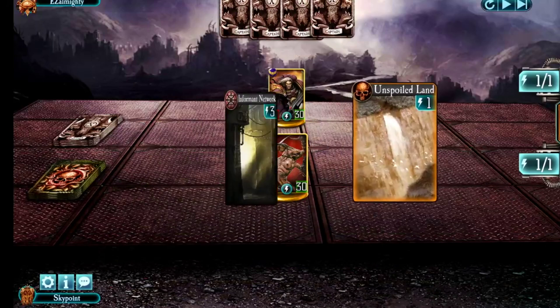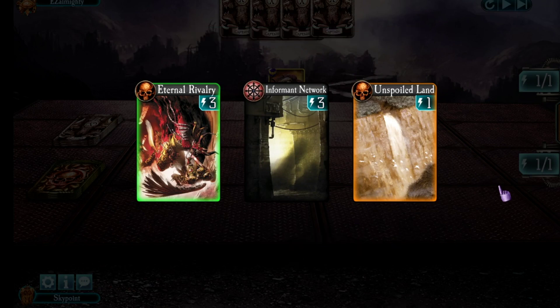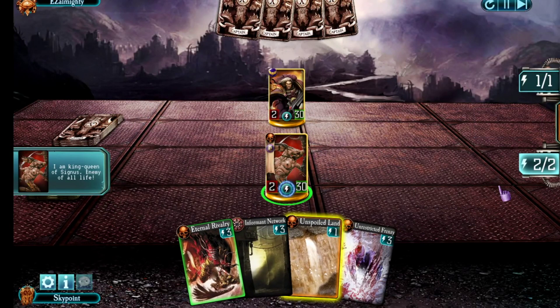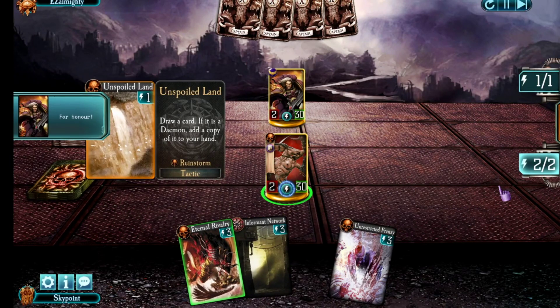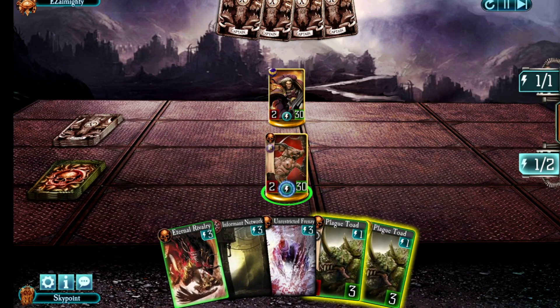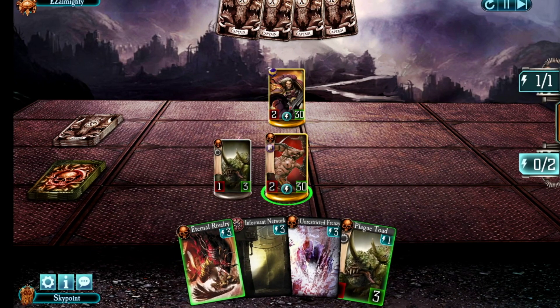Next up, staying on the Emperor's Children theme, is a match against Salt Harvitz. This was a good set of cards to start with — I felt happy and accepted it. We start by playing Unspoiled Land, which draws us a pair of Plague Toads. Let's drop those on the board. With only 30 health, I don't like being too aggressive from the start usually.